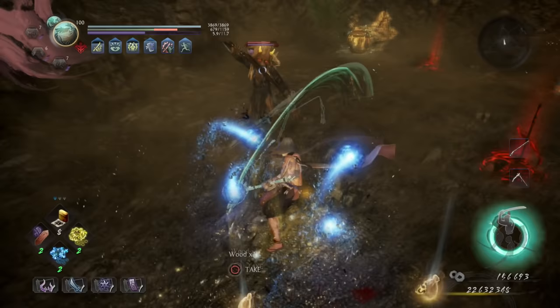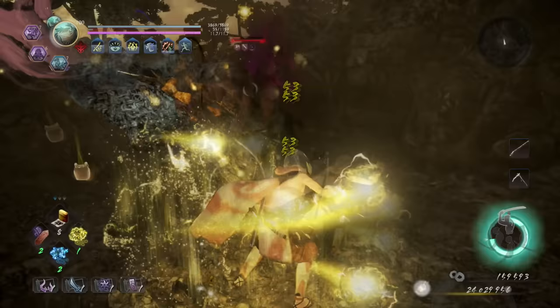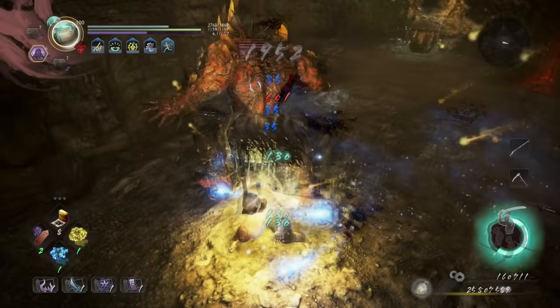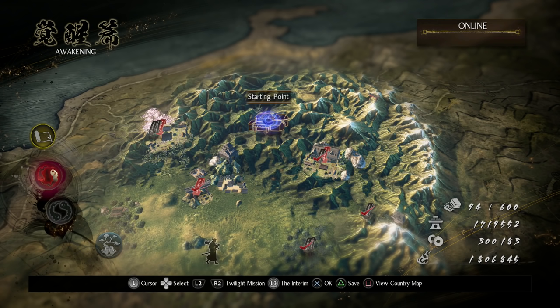Once you get to that point, you can start to make this build and it will basically become a cake walk. Besides Dream of the Samurai, you do not have to do the main story missions — you can do a bunch of side missions, especially the quick and easy ones. You can do like five missions on any new dream, like Dream of the Demon, which will unlock the third region, and that is what we need to upgrade this build.